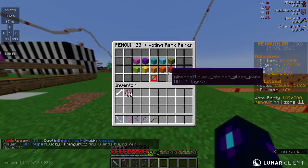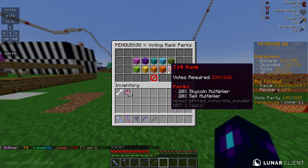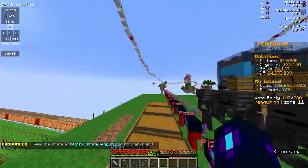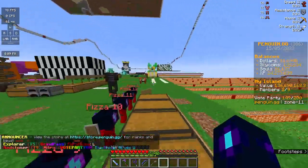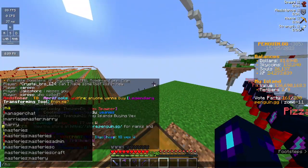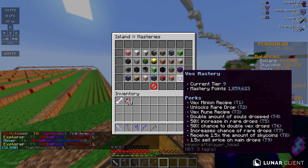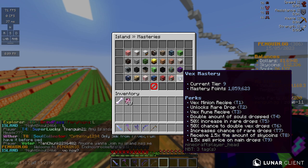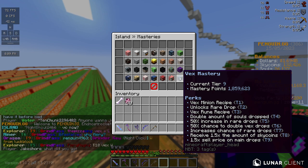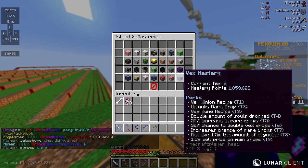Your voting rank is also good — I'm tier 9, so it's an 18% sell multiplier, which is really good. Tier 1 is only 2%, and I'll be tier 10 tomorrow, so that's going to be 20%. That's also good for getting Skycoins quicker. Your rank also gives you a Skycoin multiplier, which is good for killing mobs and upgrading your island stuff. Also, go to slash masteries, click on mob masteries, and if you're killing vex — because that's the best thing to kill right now — you're going to want to max out your current tier. Tier 9 is a 1.5x sell price, and it makes it easier to get money and Skycoins.